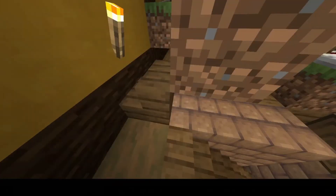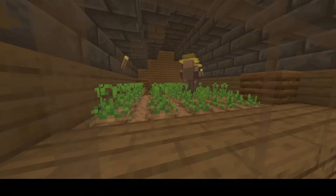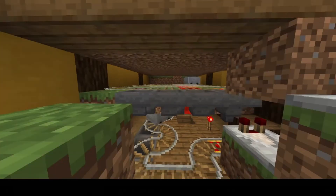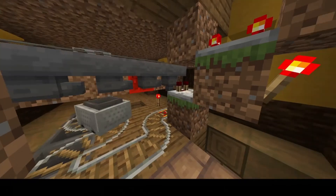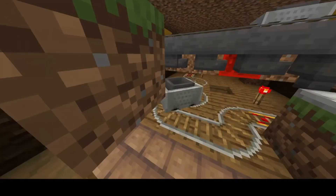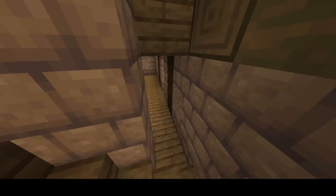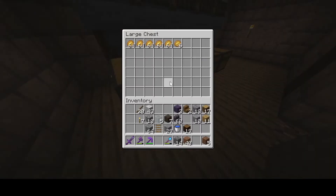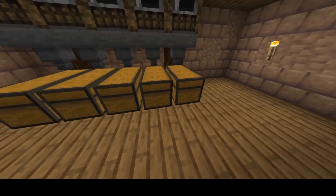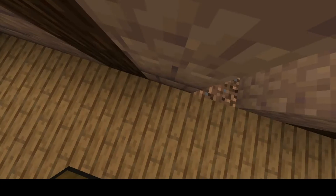They get us some potatoes and then when they break them they'll pop here, and then this hopper minecart will pick them up, bring them over here, empty them out, and then this hopper minecart will pop them into the furnaces — which is oh so handy. Infinite potatoes. I will never go hungry again. I've just ended Puppelcraft world hunger.